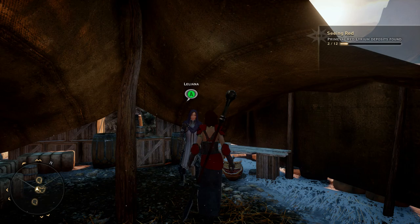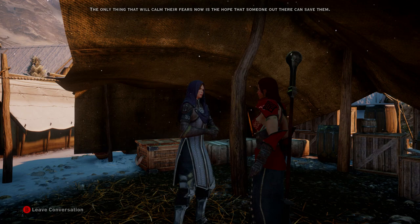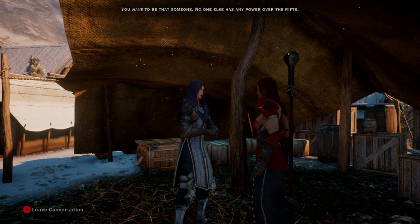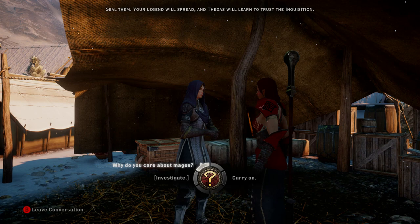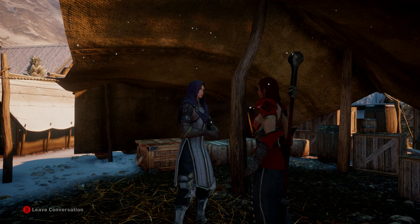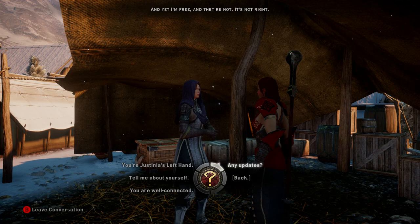Reports of Fade Rifts and Demons keep coming. The people are terrified and it's only getting worse. The only thing that will calm their fears now is the hope that someone out there can save them. You have to be that someone. No one else has any power over the Rifts - seal them, your legend will spread, and Thedas will learn to trust the Inquisition. Why do you care about mages? Why do you want me to seek out the rebel mages? I've known mages - some of them were better people than me. And they're not - it's not right. Oh, we can do a full conversation with her like the rest.